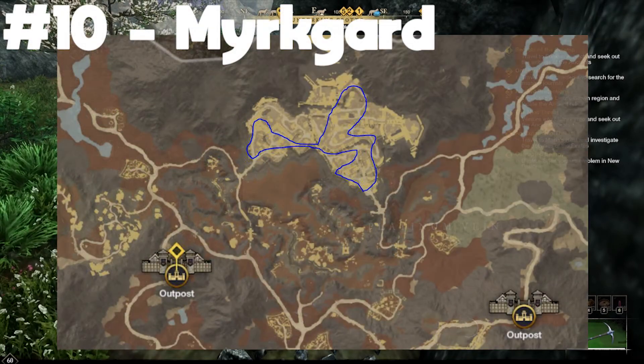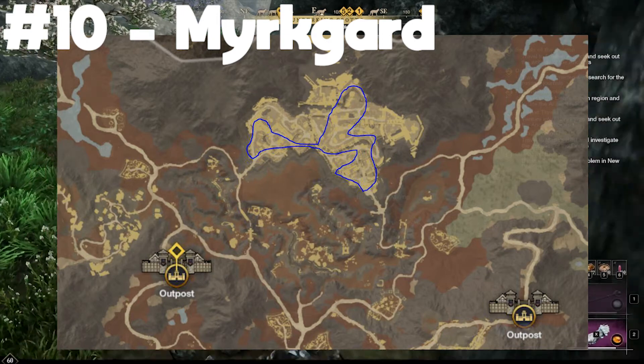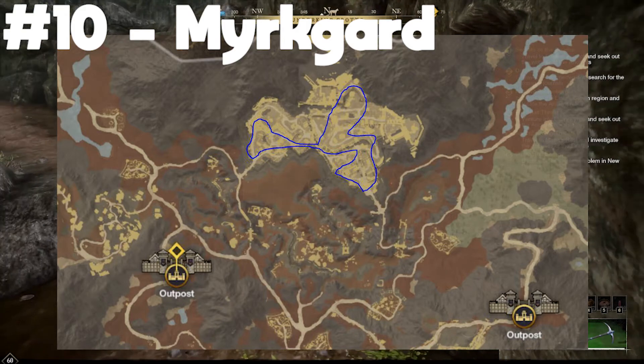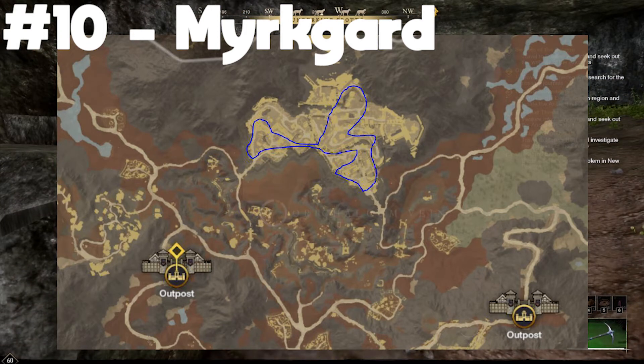The last route is in north Shattered Mountain at a place called Myrkgard. There are a lot of elite runs that happen here — tons of people forming groups and killing as much as they can. For that reason it may be heavily contested on your server. Keep an eye out, but try to get into some groups because there should be plenty of Aurichalcum for everyone.